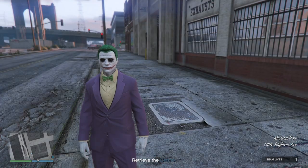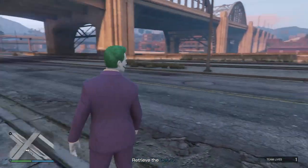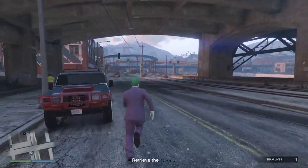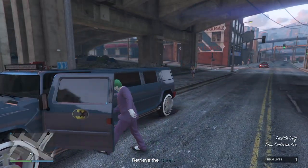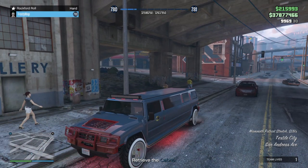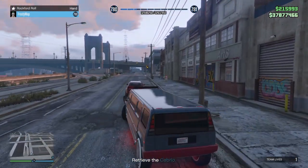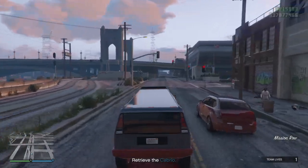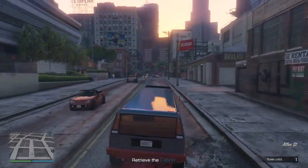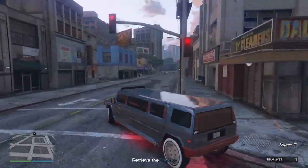I mean, if we're going to be going to a Rockford Hotel, which is like a four-to-five-star hotel, what better mode of transportation than a freaking Hummer limo? Now in the game this is called the Mammoth Patriot Stretch, but this is based on the Hummer limo.